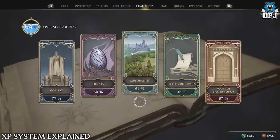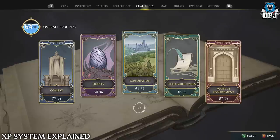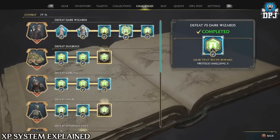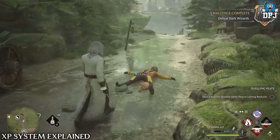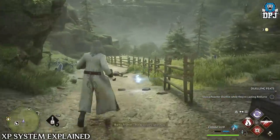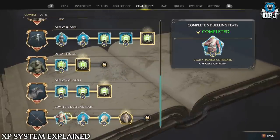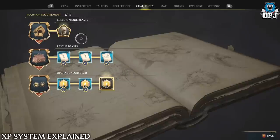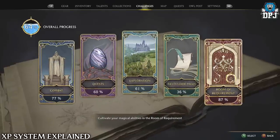XP is tied directly to your challenges. The only way you can get to level 40, which is max level in this game, is to complete every challenge. For instance, in challenges you can see it says 'defeat 100 dark wizards' — upon completing that final challenge you will get no more XP for defeating wizards. This applies to every enemy type and also quests, exploration, field guide pages, and room of requirement stuff. Every single challenge has XP tied to it, so keep an eye on them.